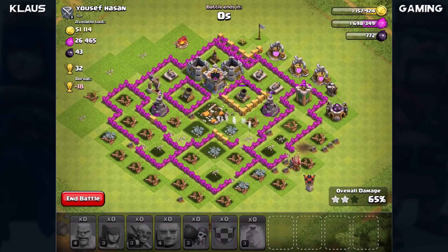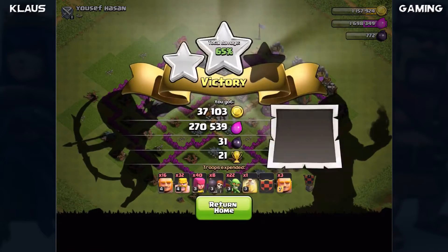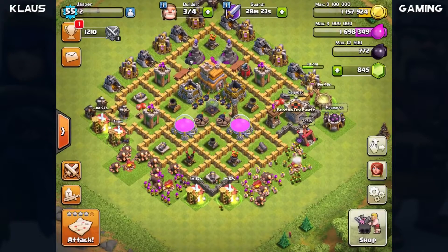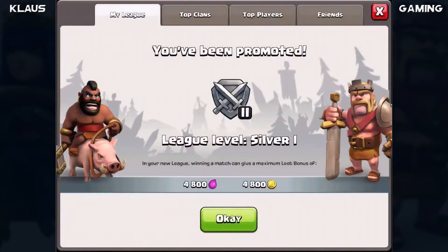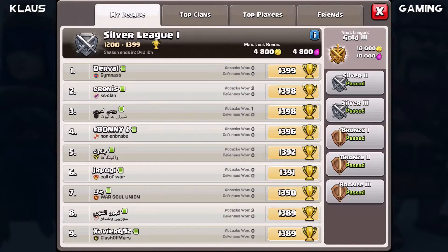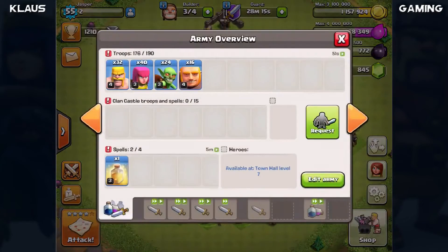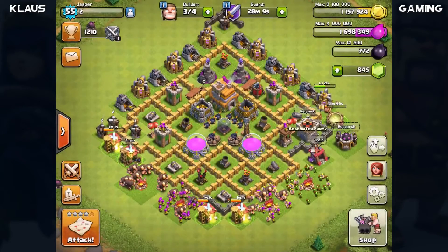We were also able to get the town hall - that is the beauty of the gigabarch army. 270,000 elixir, that is what we came for! We've got 1,698,000 elixir and I gained a new league badge - now I'm in Silver League 1, which is wonderful. We need to continue training up our armies and do some more raids because I definitely need a lot more elixir.